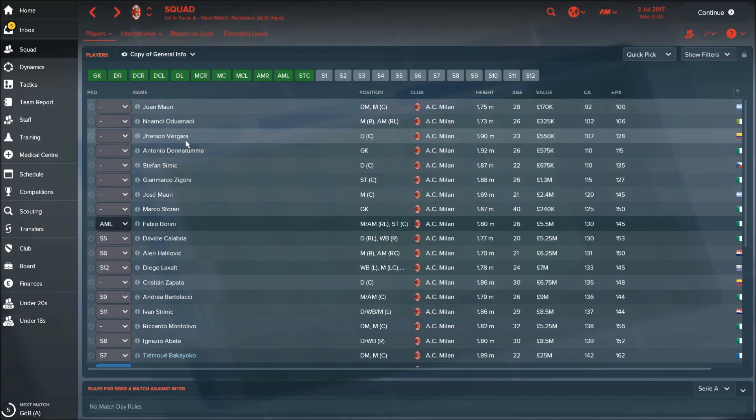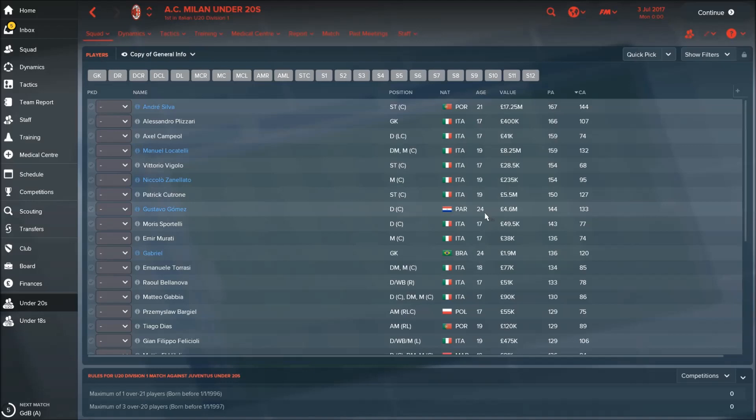There are a couple of very old players and players with a low current ability that you should try to sell. You really don't have room for them because you have a lot of young talents and great players with nice potential. So you should try to sell all the older players with low current ability and low potential.